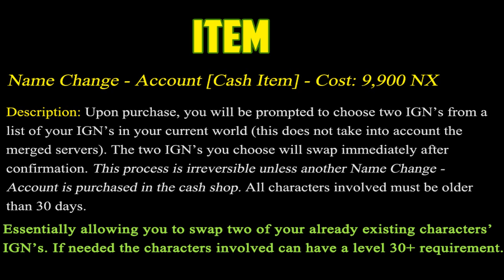The two IGNs you choose will swap immediately after confirmation. This process is irreversible unless another Name Change Account is purchased in the Cash Shop. All characters involved must be older than 30 days. That last part feels like something Nexon would add in there if they decide to make this item, and I'm sure you guys will agree that it feels right to have that in there.